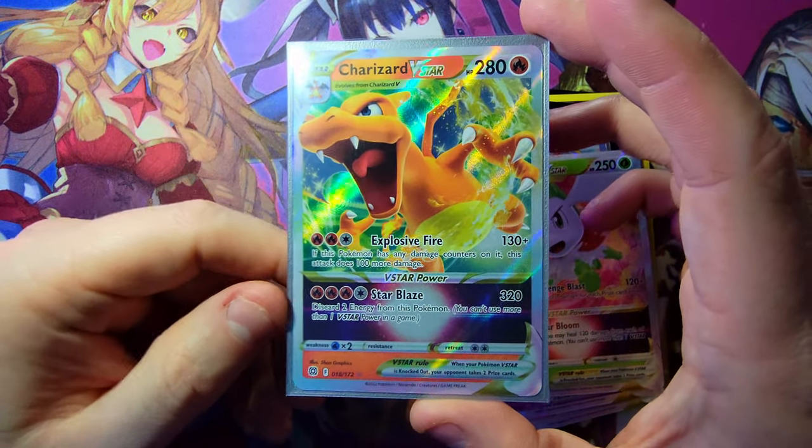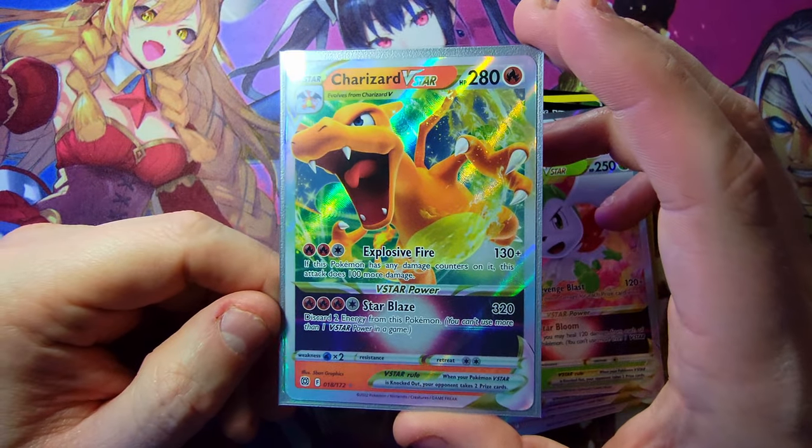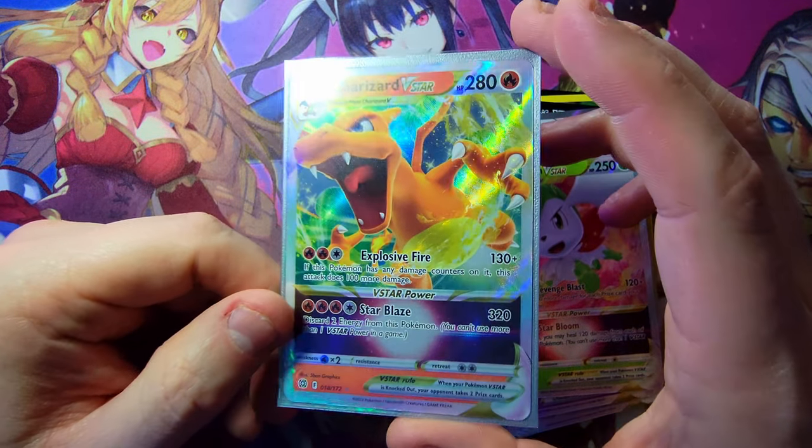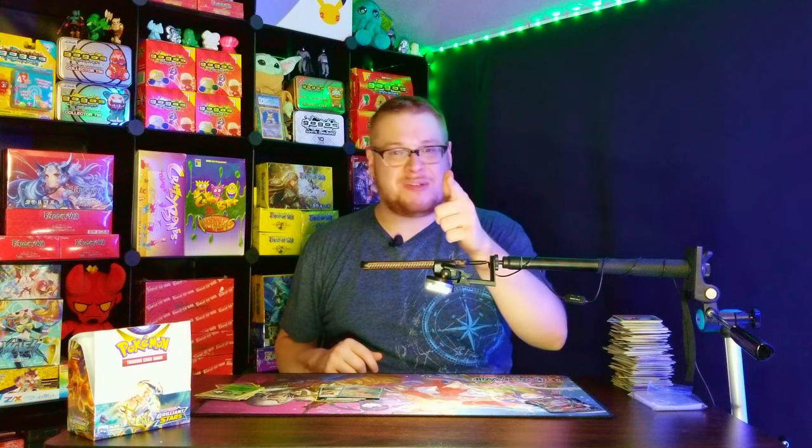Of course the big hit of the day was the Charizard V-Star — freaking awesome looking card, so so cool. Hopefully you guys enjoyed — if you did make sure to leave a like and subscribe for more TCG openings. Thank you for making it all the way to the end. We've got more coming next week; we usually do twice-a-week openings for the channel and daily shorts. Come on aboard, subscribe and support the channel, and we'll see you in the next one!